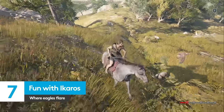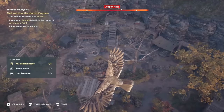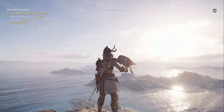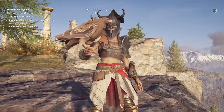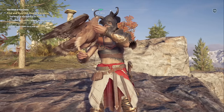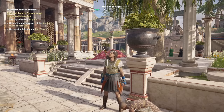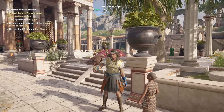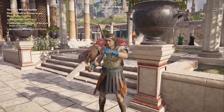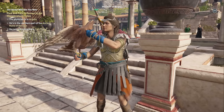Finally, your feathery friend Ikaros can help you out with killing animals and scoping out enemy forts and encampments, but it's important to give back. Both Cassandra and Alexios will talk to Ikaros when he lands, which is nice — but hit the interact key while his talons are wrapped around your arm and you can give him a good scratch to say thank you. Yes, there is a whole section dedicated to the fact that you can pat your eagle and give him treats. It's totally randomised what Cassandra or Alexios will do when you hit interact, but the important thing is that Ikaros is finally being rewarded for all of his hard work.